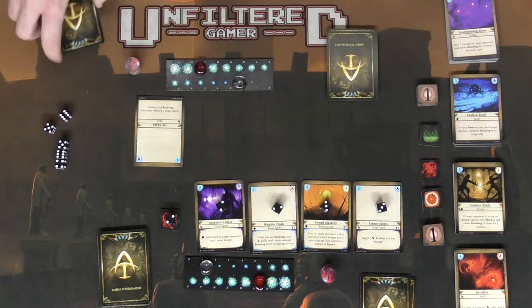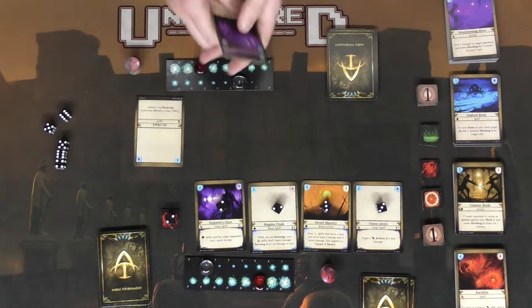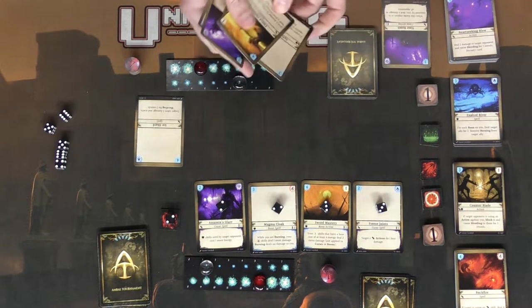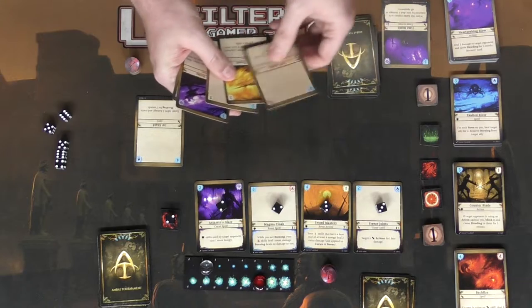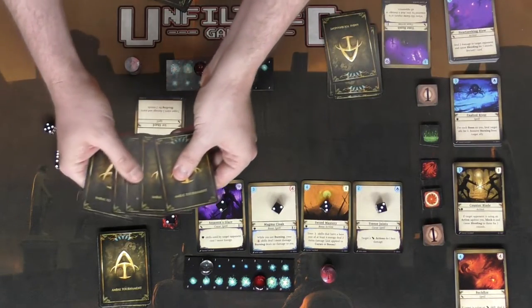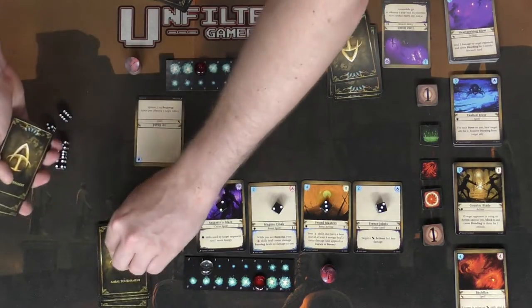At the end of a round, players are going to be able to discard 1 card from their hand if they so choose, and then draw back up to 7. So in this case, I'll discard that one and draw back up to 7. This player may or may not want to choose to discard, so in this case he just goes ahead and draws 2.